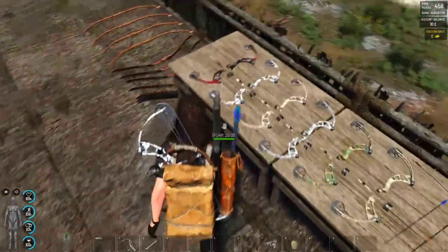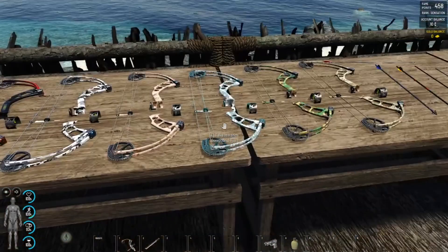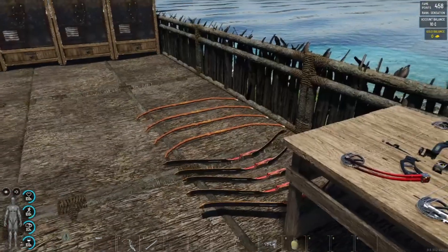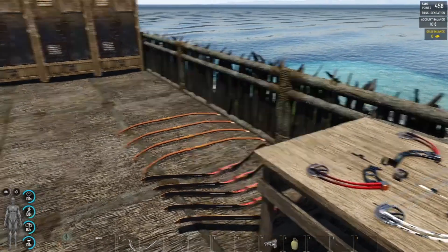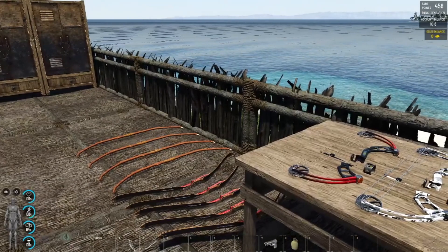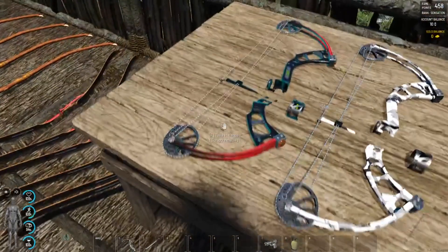Then here comes the compound bow, which is my favorite. But I do like the ordinary ones as well, because trust me — when you don't have any weapon and you have only a bow, if you are very careful you can go almost anywhere. So the compound bow — the first one you usually find in the game is the black and red one.